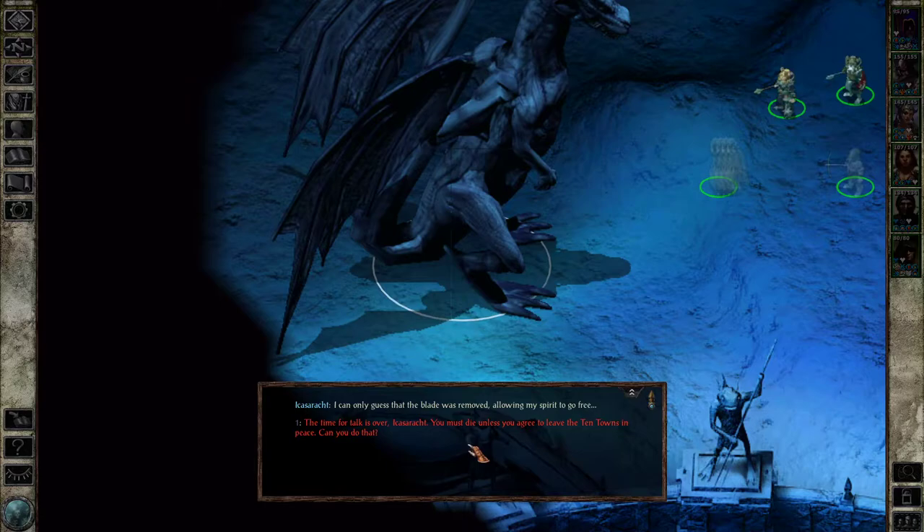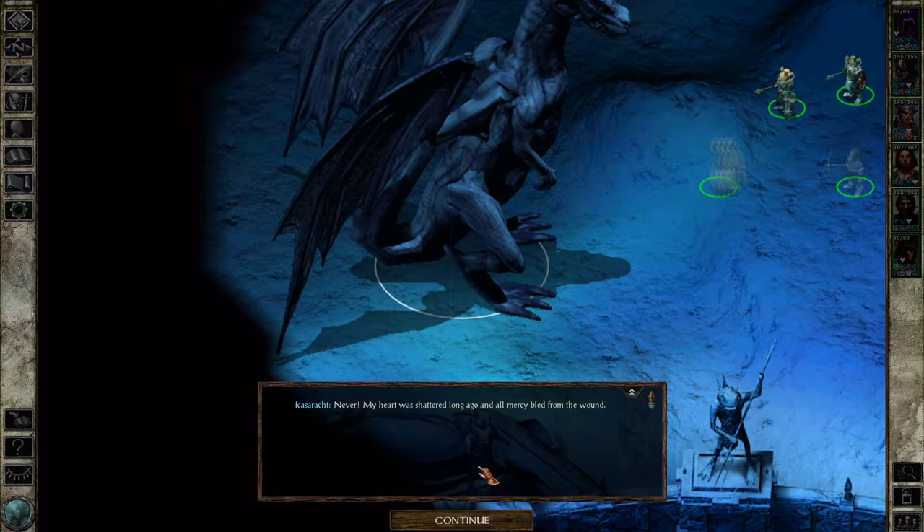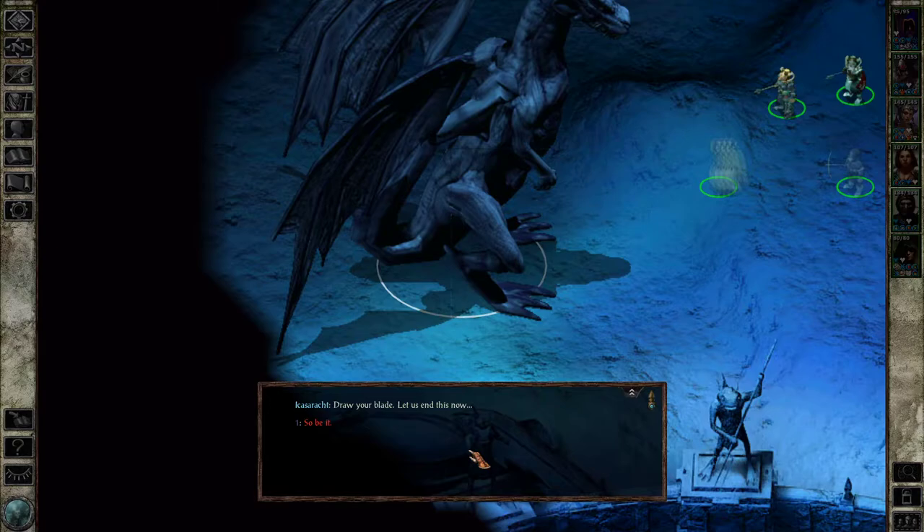The time for talk is over, Ikazarakt — you must die unless you agree to leave the Ten Towns in peace. This is bullshit, I should have an option to just say die. Never. My heart was shattered long ago and all mercy bled from the wound. I lost my love, my life, and my kingdom. I shall reclaim it all, or I will pass into oblivion like most of my kind. Draw your blade — let us end this now.